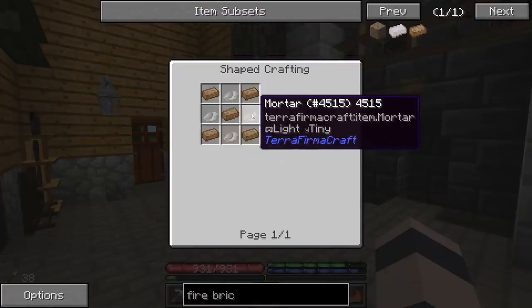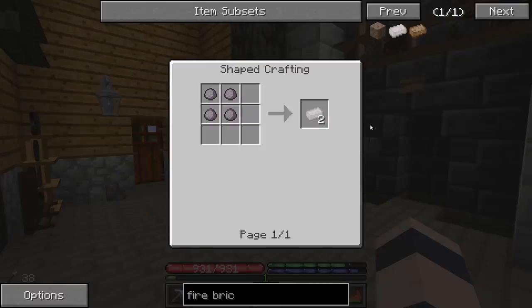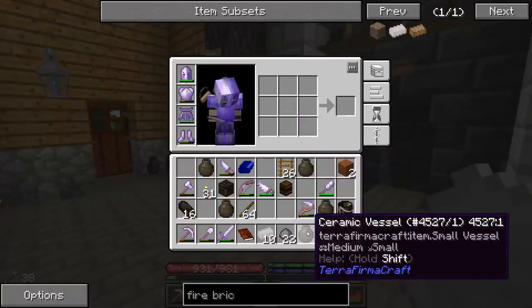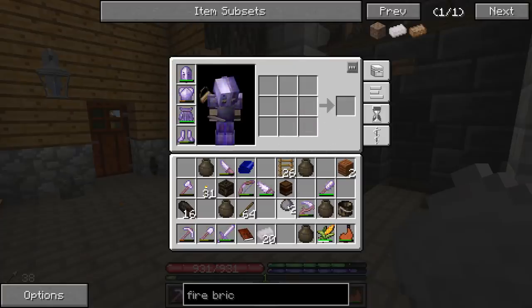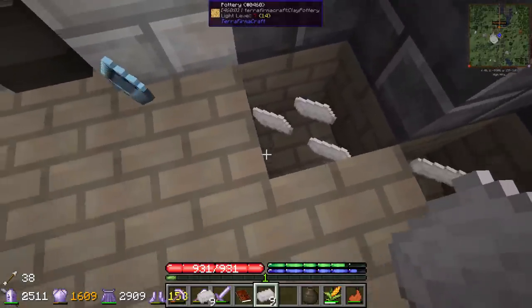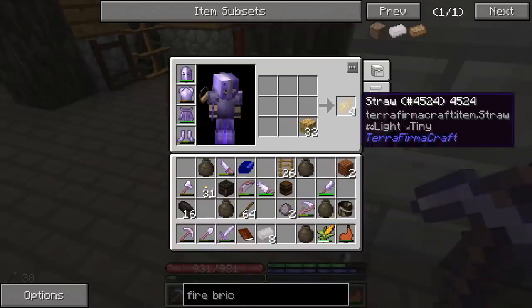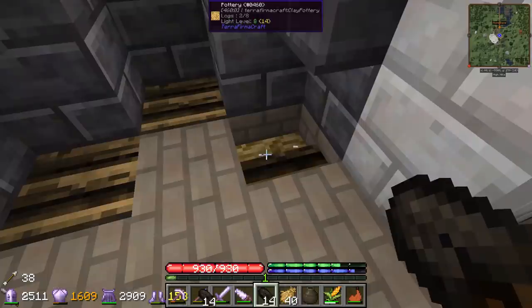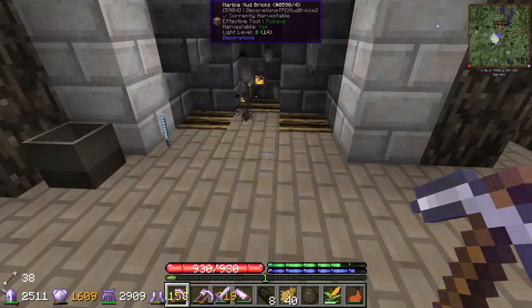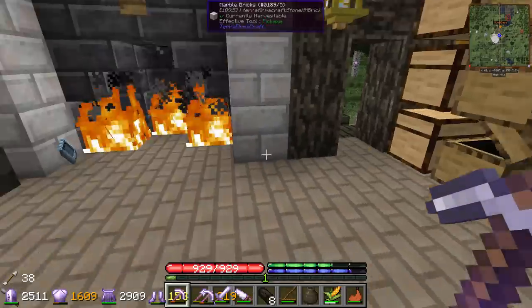We need mortar and five bricks each, and we have to fire them in a pit kiln. We're gonna need at least 20, probably a lot more than that. So we grab our straw, decompress it, load her up with our logs, hit the button, and that'll do our first batch.